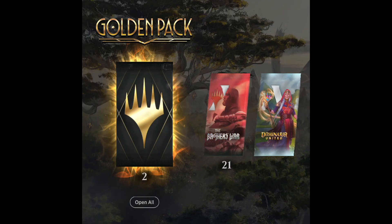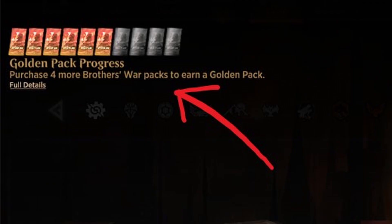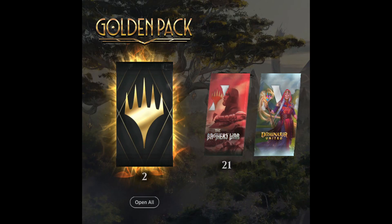Two economy related things. The first thing is gold boosters. We heard about this last week. Basically the way this works is every 10 boosters you purchase from the store, you get a gold booster pack. So what's actually in a gold pack? What do you get? You buy your 10 boosters, you open them, you get some wild cards, you get your stuff, and then you get a golden pack as well. What does the golden pack contain?